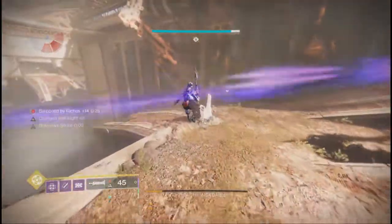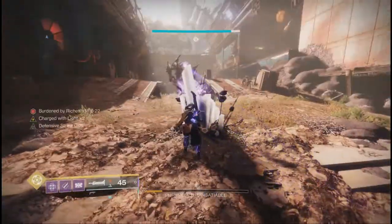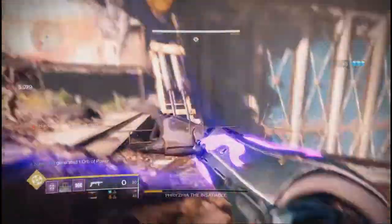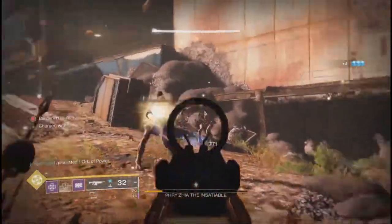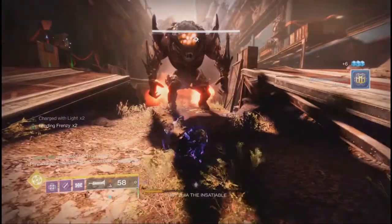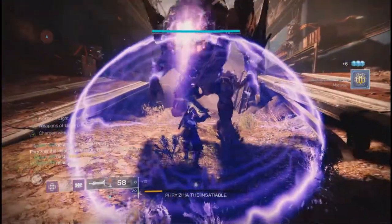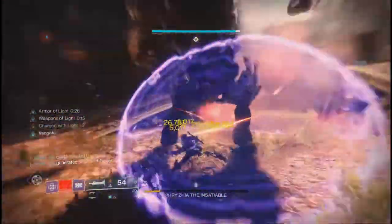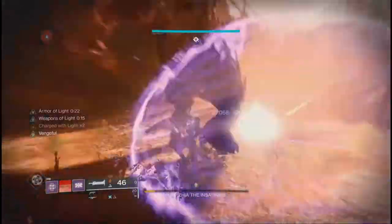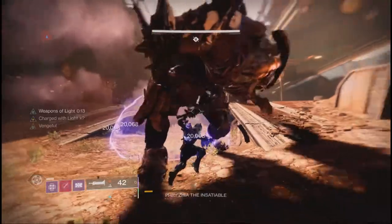Tip 4: when depositing the burden engrams, crouch down and have a barricade up or on standby in case any thrall spawn in when you're depositing, or in case the boss turns around trying to attack you. This boss encounter will probably take you 3-4 damage phases if everything goes right. Just remember to take your time and play your life — you aren't being rushed or anything. If you have your own strategy that you find personally effective, then stick with that. Now with that, this will conclude the ogre encounter.